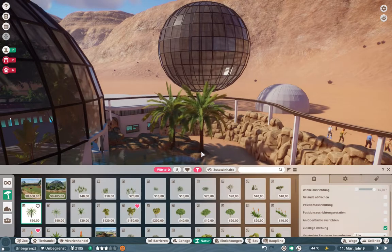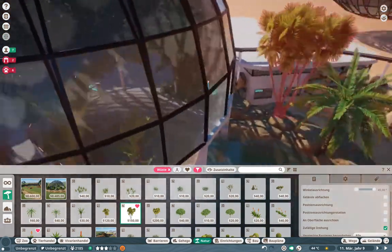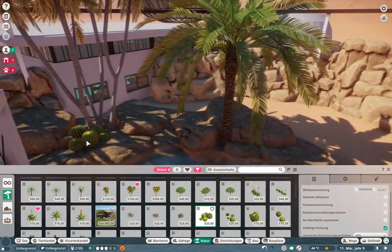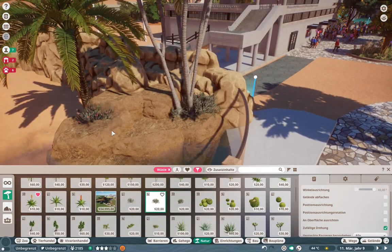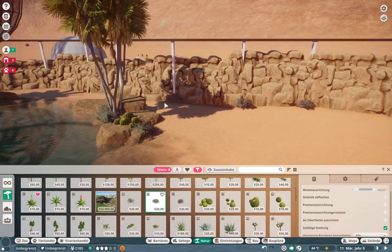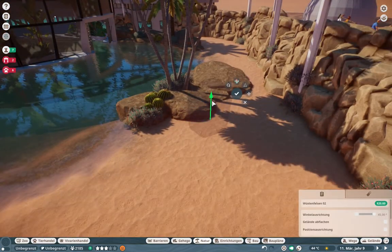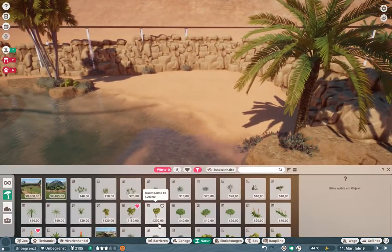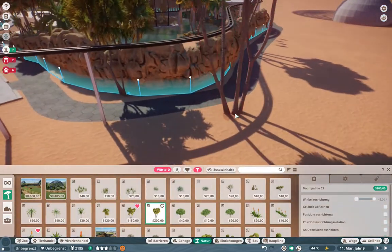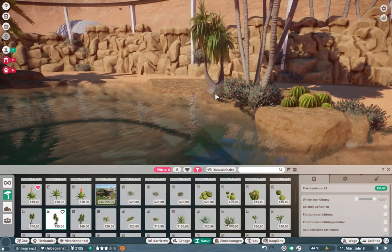We are going to have some planting in the habitat as well, because right now we just have rocks and sand and that's nothing our hippos would be too happy with. I'm going to put down some palm trees, some cacti, and some shrubbery all around the habitat. Because we don't have massive land space for our hippos - and they don't need massive land space - I'm putting the bigger plants on the outside of the habitat behind the wall, so the whole habitat isn't too cramped with plants.